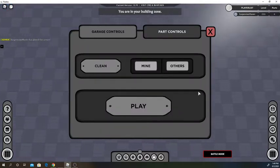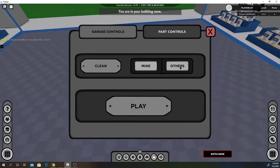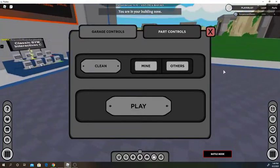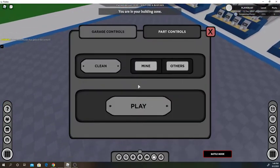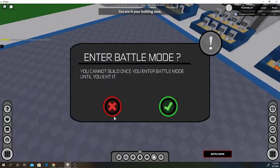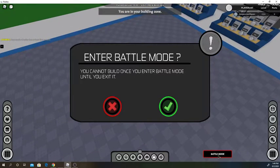This is our part controls — you can clean your own parts or you can clean others' parts. So if somebody brings something in here and you don't like it, you can just click 'others' and that'll clear their parts. And then this is just a shortcut for this button.